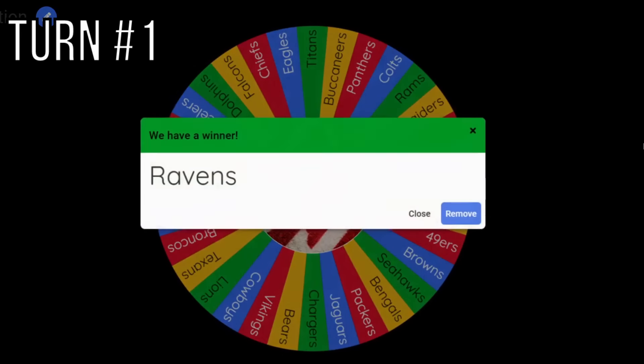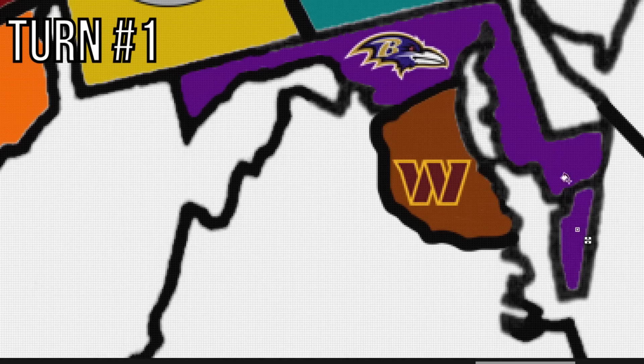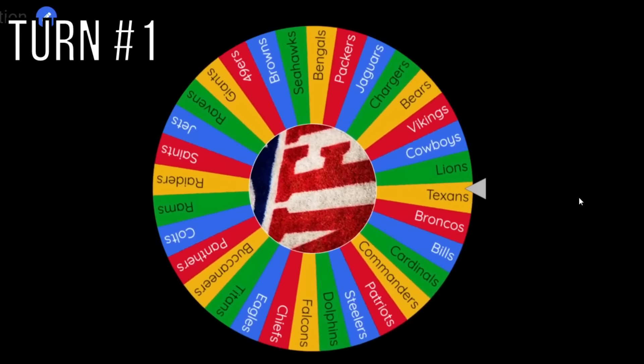We begin with turn number one. The Baltimore Ravens will get to go first. Their arrow is going to land southwest, barely dodging the Washington Commanders. They're going to take Virginia and get a free agent — the best available option is Odell Beckham Jr., an 86 overall free agent.